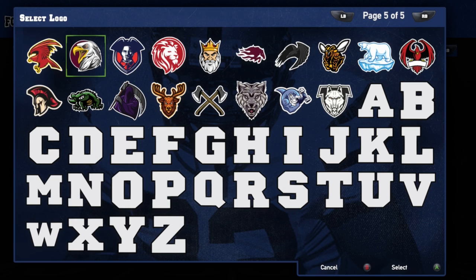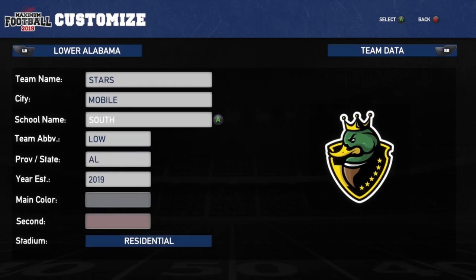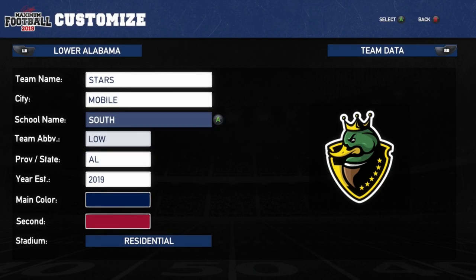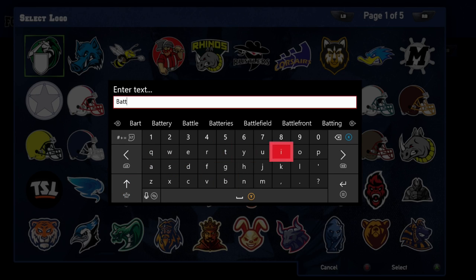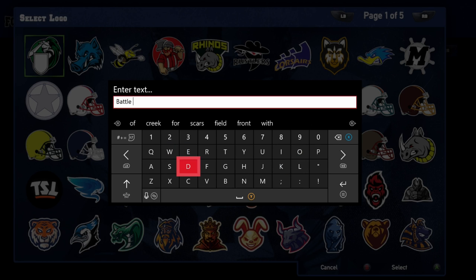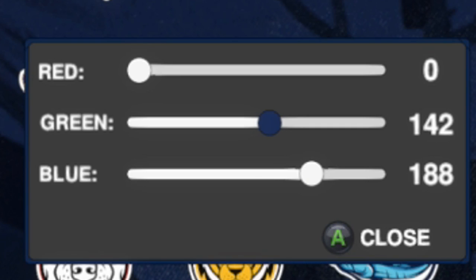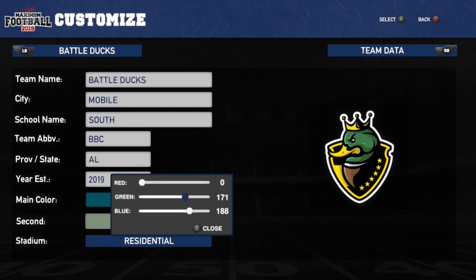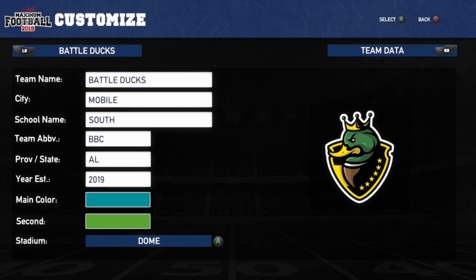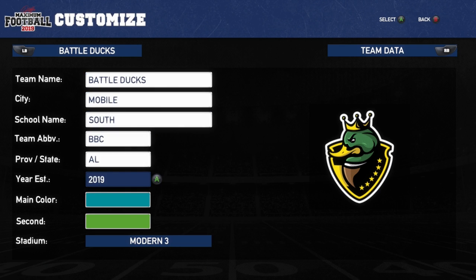I was looking for a duck and finally found it — I'm so happy! The team name is going to be the Battle Ducks. It's the team I made back when I was in high school — the Mobile Battle Ducks. Team abbreviation is BBC. I'm so confused about the color system though; it's just confusing. We picked Modern 3 for the stadium. The South Battle Ducks out of Mobile, Alabama — established 2019.